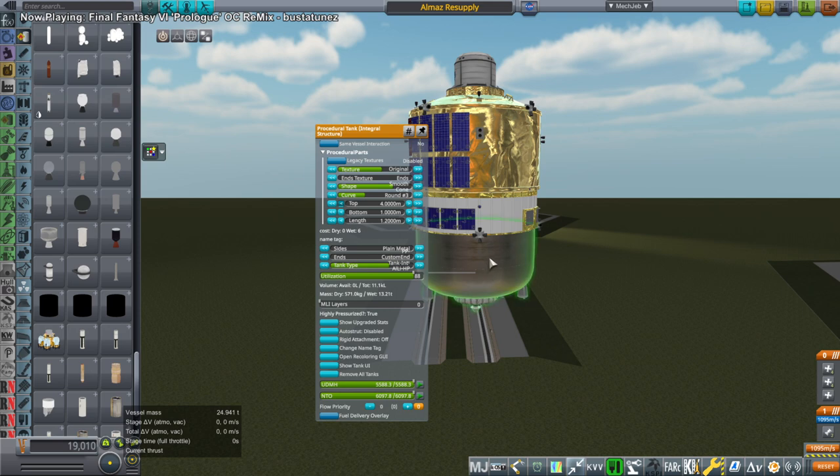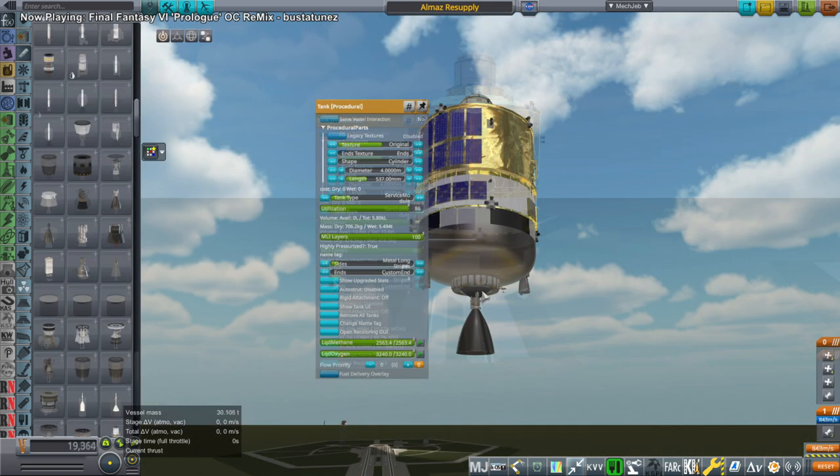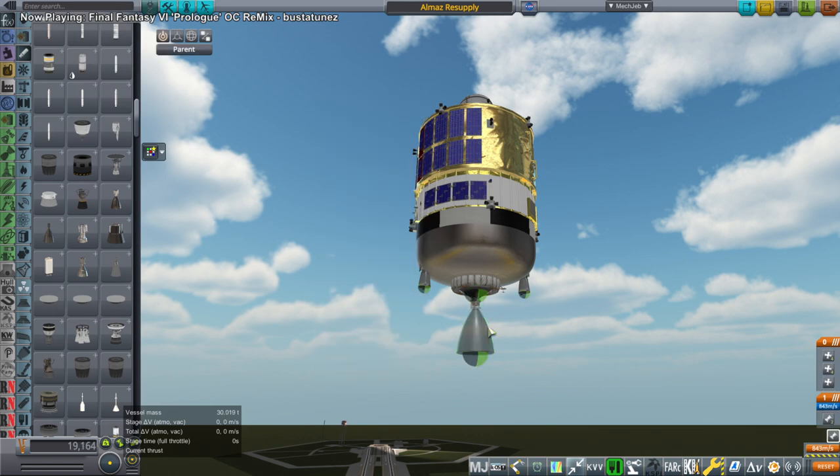Hello everyone, and welcome back to Realism Overhaul Sandbox in Kerbal Space Program 1.8.1. In a recent Solar System Tourism livestream, I needed to send some supplies over to a station around the moon — the Amaz station, one of three stations around the moon that we have.